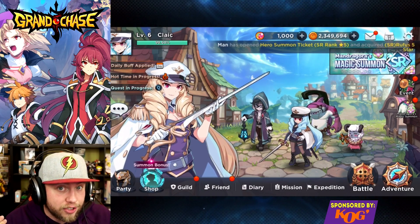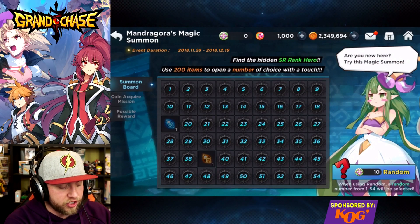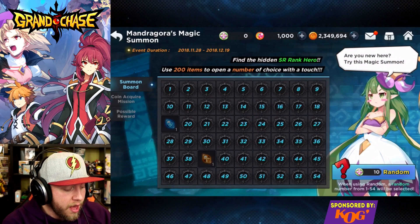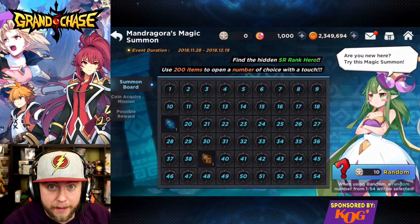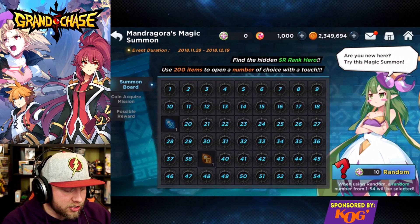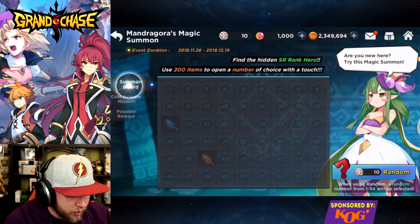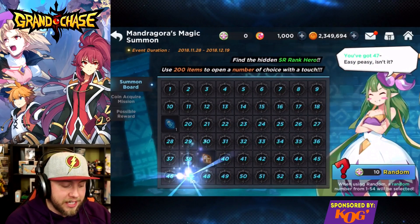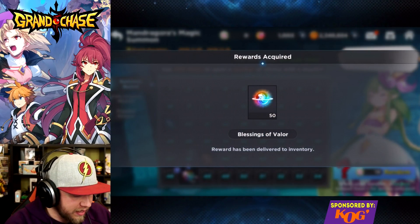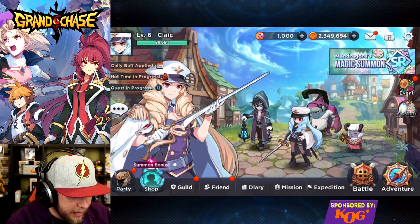There are treasure chests that SRs can pop out of, there are special crystal chests, and there's an event going on right now where there's an open board — a raffle-looking random board — and somewhere in there is an SR. It looks like I've done something to be able to obtain another roll on it. So I'm going to hit random. Okay, we got a material there, but that's okay. I need all this stuff starting out in the game. But there is an SR in there somewhere that you guys can get — that's another way to get one of the best units in the game.